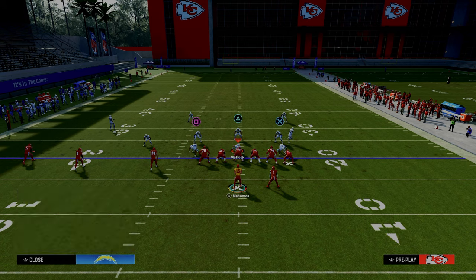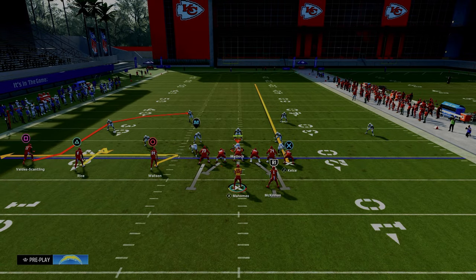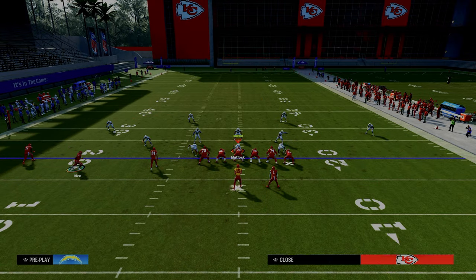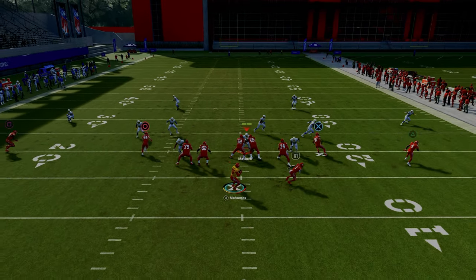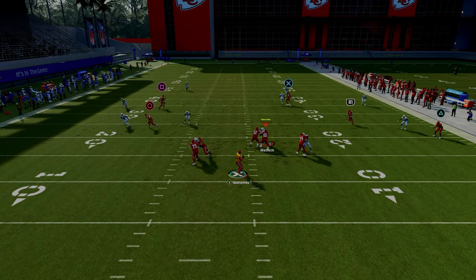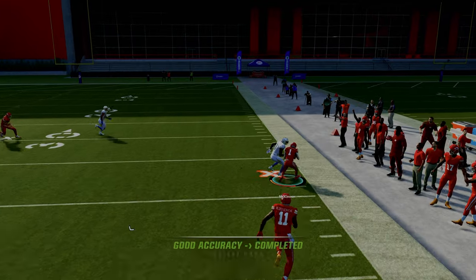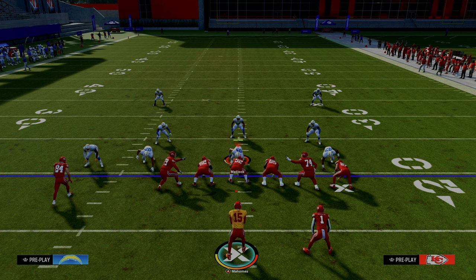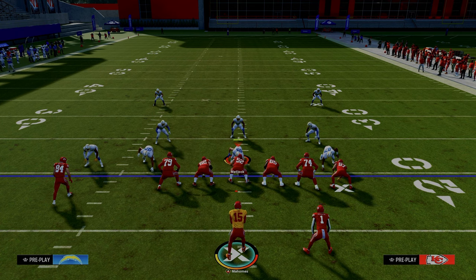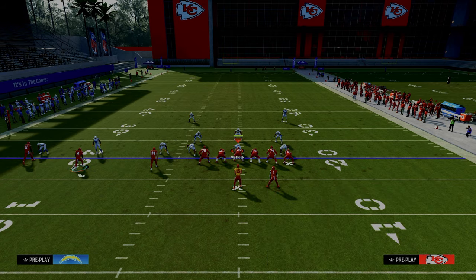Another thing I wanted to point out about the double flat or double Mabel coverage: this is another reason we're trying to streak the tight end up the field, because a lot of times people will have a deep half defender but not a deep third. If they don't have a deep third, you can actually throw the running back really late in the play over the top of that defender. So even if they have an amazing user dropping zone coverage all over the place, that is a late read we have access to — and it's really effective.